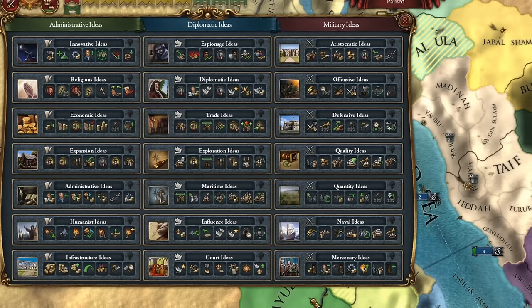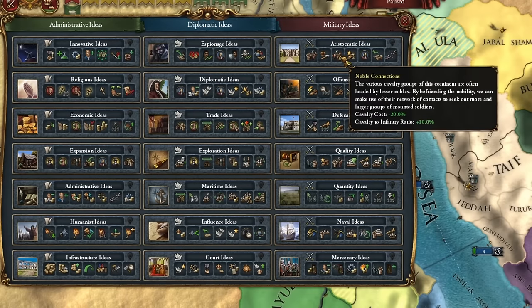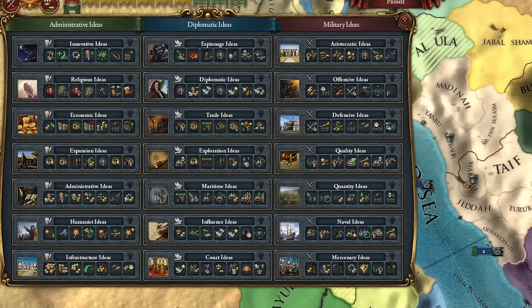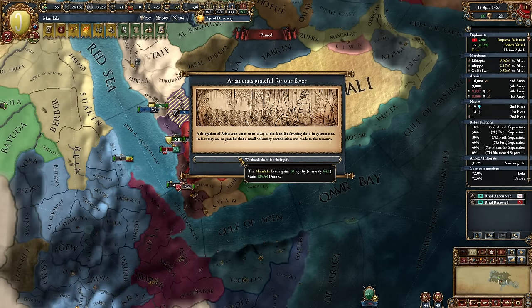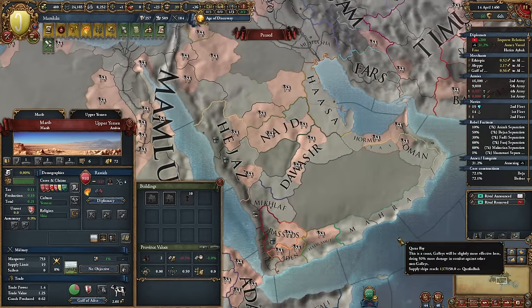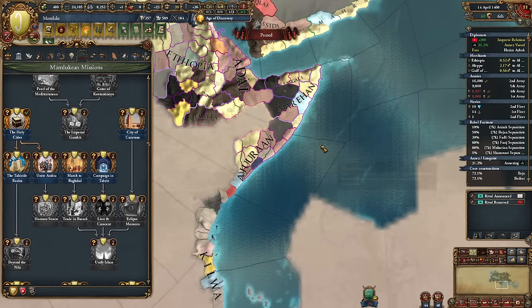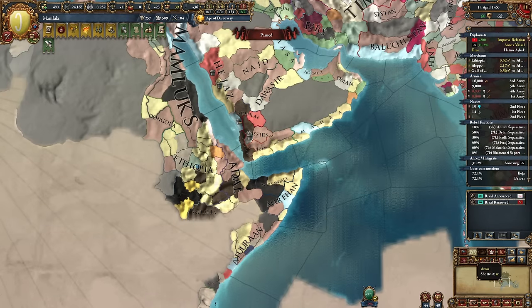First ideas, which I take as the Mamluks, shouldn't surprise anyone - Aristocratic, because we have development costs here and it scales wonderfully with our ideas playing towards cavalry. Although I will change ideas probably to Egyptian later. Infrastructure ideas will be played in pairs here. If you're interested in why I'm conquering Arabia now - it's only for two reasons. Certainly not because these are some rich territories - no, this is sand, mainly desert with three development points. But conquering this coastline gives us claims to the entire Horn of Africa, many Ethiopian gold mines that we will conquer along the way, and then Kilwa and the standard route to gold.